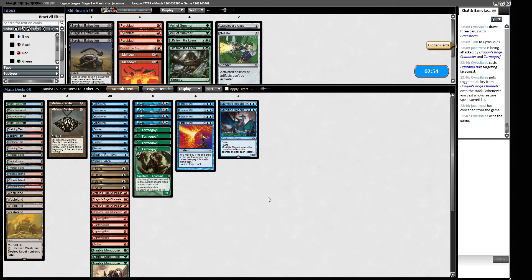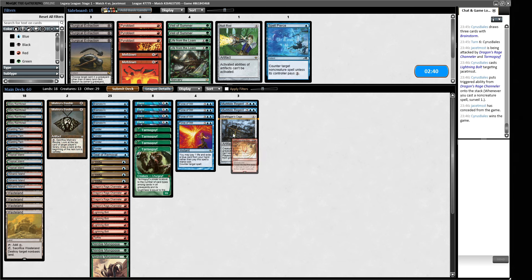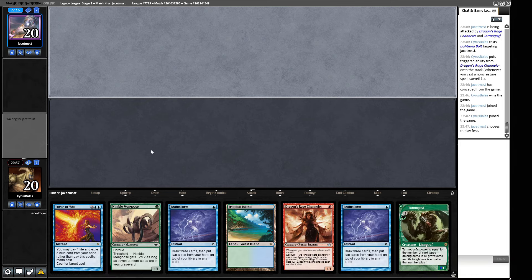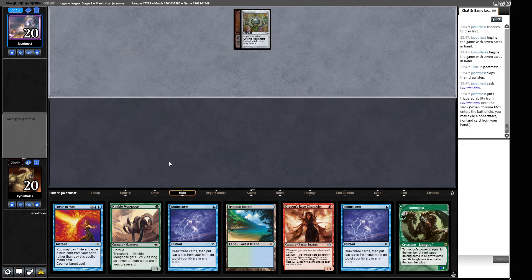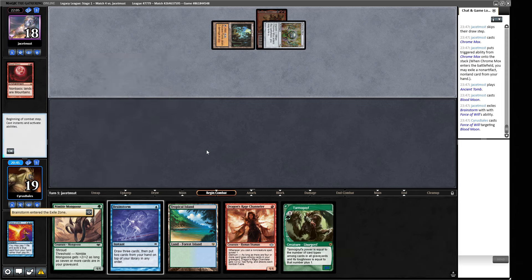Sideboarding for Game 2 — Grafdigger's Cage should have come in for Muxus before, that's my bad. It comes in over Spell Pierce. Cast into the Fire is the other card with relevant text here — we'll drop a Daze for that, since they are trying to cast a six-drop. Dazes can come in handy though. I don't believe they're bringing in Chalices, so Meltdown is probably not needed. Channeler — Mongoose into some other things. We have a counter spell if they have a crazy turn one.